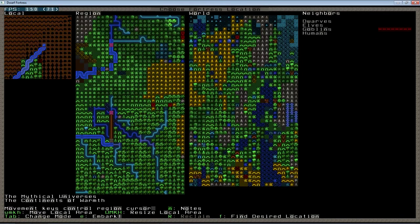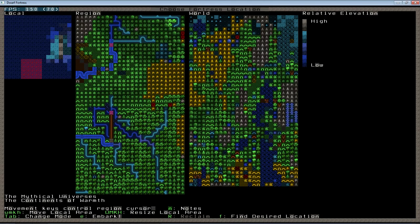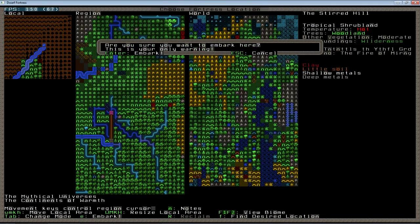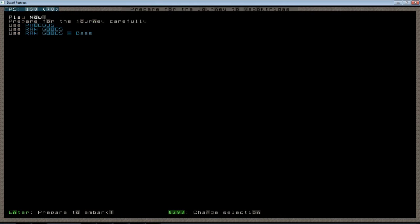With our civilization picked out, our embark location identified and selected — make sure that rectangle is where you want it to be — you hit E to embark. I have the warning turned on in the init files we covered earlier, so it warns me in case I accidentally hit the E key that I'm getting ready to embark, and in this case I want to. It will ask me what embark profile I want to use.